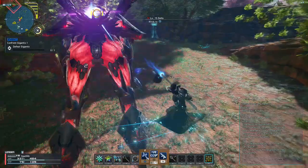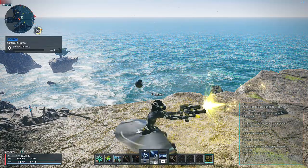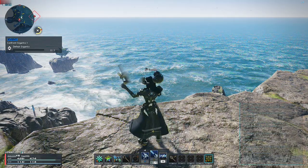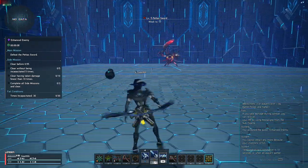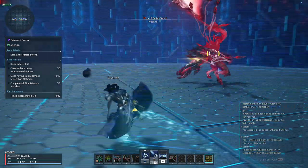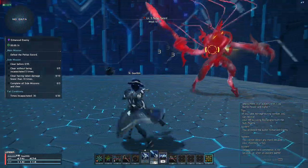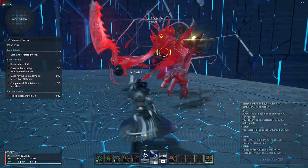Your main weapon as a Gunner is the Twin Machine Gun — a ranged weapon best used in close range. As you can see, when far from the enemy the circle is white, but as you go near the enemy it turns orange, indicating the optimal distance. And as you can see, it's super close range.